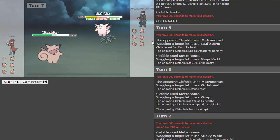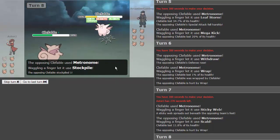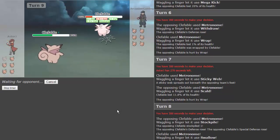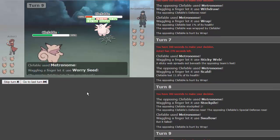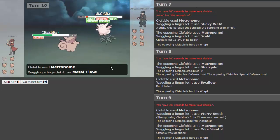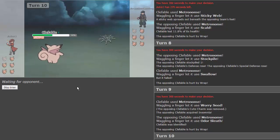He just keeps getting hurt by the wrap, so this is a good position for us. He gets stockpile — hopefully he doesn't get rest because that would be really annoying. We get swallow after he gets stockpile, which is so funny. We get worry seed, getting rid of Cute Charm and giving it insomnia so he can't rest. Wrap finishes him off — we get metal claw and knock out his Clefable. Now all of our Clefables are faster than his, unless he gets defog or rapid spin.